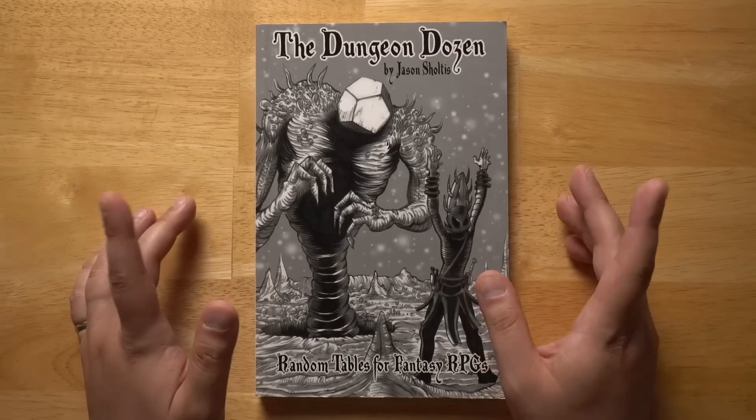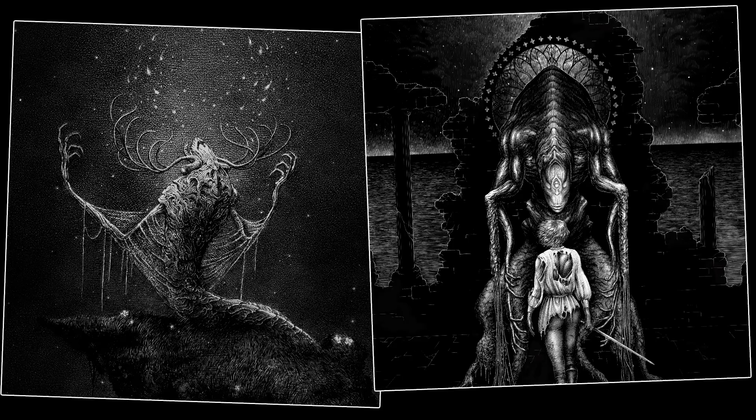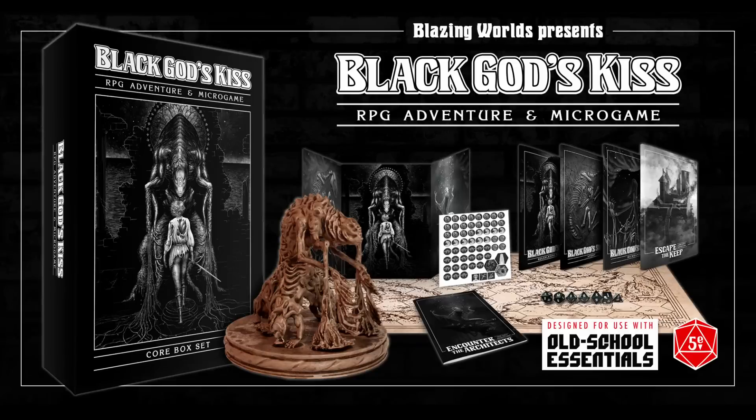Before we dig into the contents, a quick shout out to today's sponsor. Based on the fantasy fiction of C.L. Moore, who stands as one of the great sword and sorcery authors of the 1930s, Black God's Kiss is a perilous RPG setting for 5e and Old School Essentials, or playable as a standalone microgame. Through the setting and Moore's original fiction, you will explore forbidden ruins, encounter wretched creatures, and retrieve a weapon of dreadful power — the Black God's Kiss. This box set contains streamlined mechanics for enduring cosmic horror in an eldritch pocket dimension, stunning illustrations, custom dice, fold-out maps, a resin mini, and much more. Back now on Kickstarter using the link in the description below.